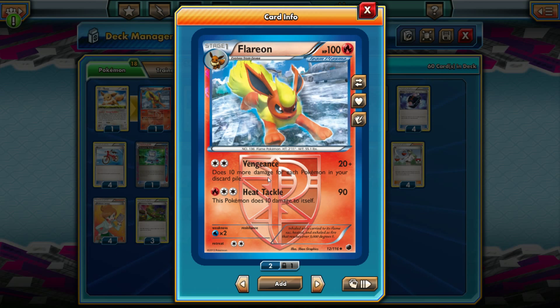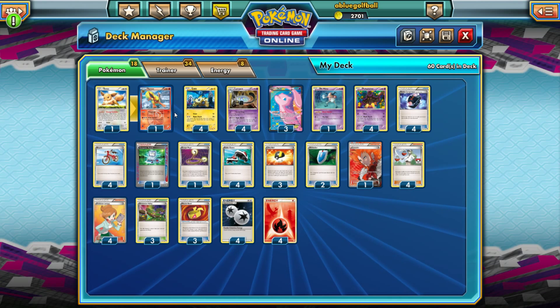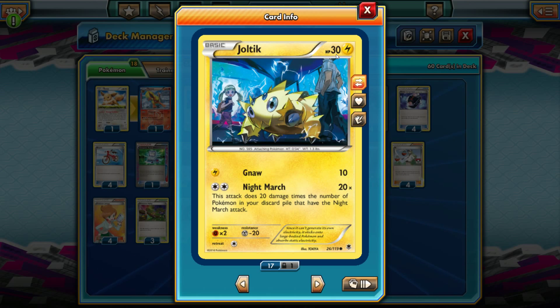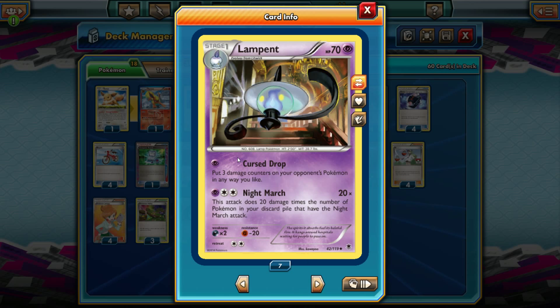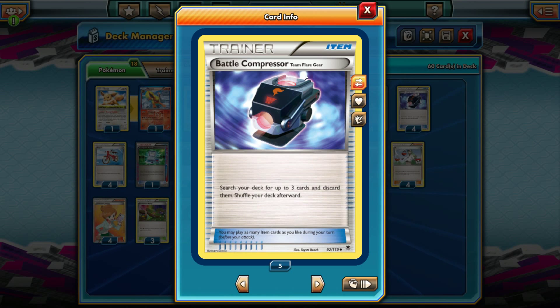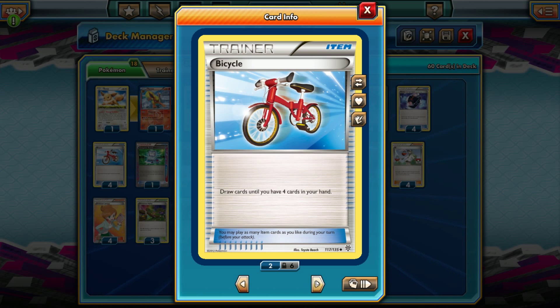We run Mr. Mime to protect the bench since Joltik is a 30 HP Pokemon that can get knocked out by Landorus EX's Hammerhead. We also have Lampent with Night March and Pumpkaboo with Night March. For items: four Battle Compressors to search and discard up to three cards, four Bicycles for fast draw, one Computer Search, one Escape Rope, and four Roller Skates. We want to discard and draw cards fast.